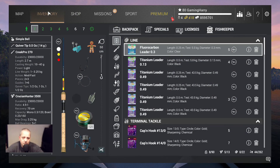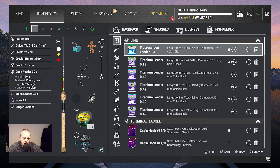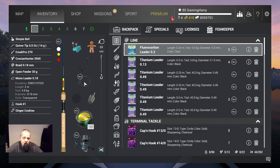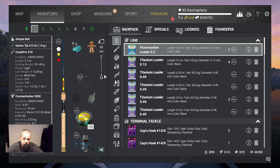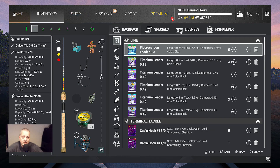Let's go to my inventory. I use the same rod, the Creedpro 270, the Crucian Hunter 3500, also the same. The braid is the same, the open feeder is the same, and even my mono leader is the same at 50 centimeters. The only thing that I change and that you need to change is take hook 1. If you keep using hook 16, you keep catching the small ones. So put on hook 1 — I found out it works.